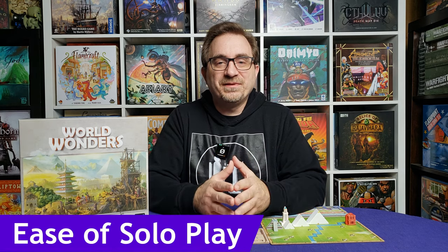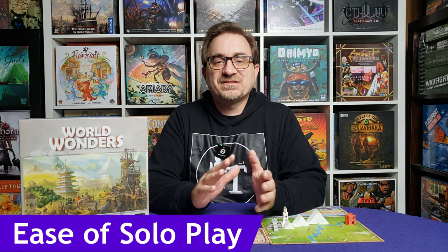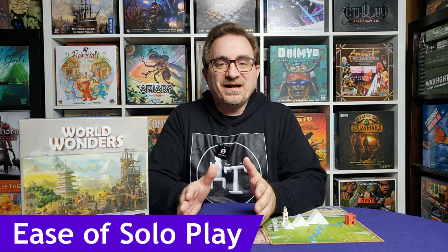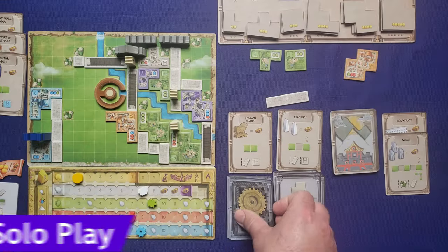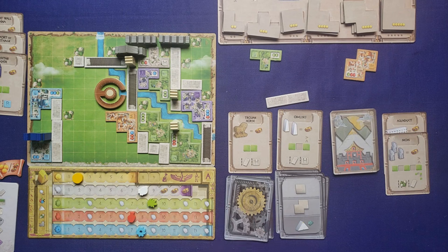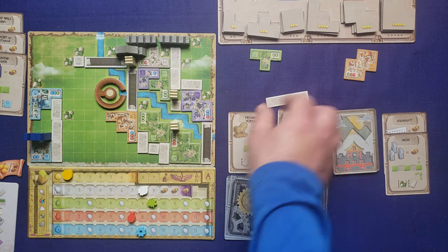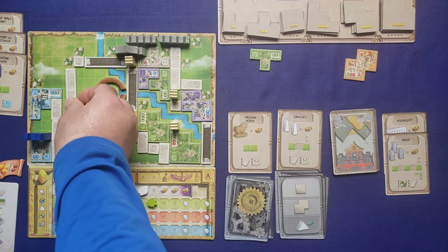Let's talk about the ease of solo play. This game is so easy to play, so easy to learn — it's fantastic. That AI is near perfect for this game. It's a simple-to-run AI where you're just drawing a card and choosing the first available action on the list. That action usually means removing a building tile, removing some road tiles, or removing a monument. Then it goes back to your turn.